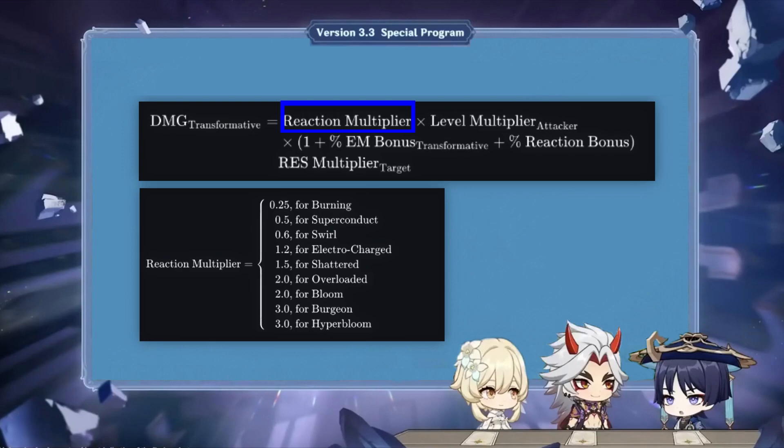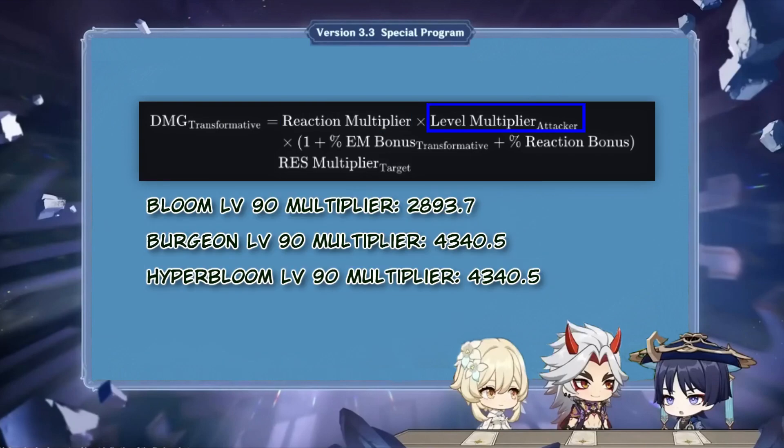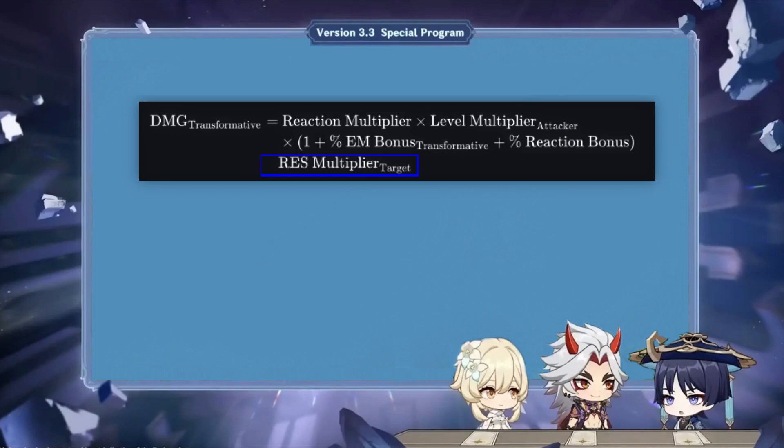The second parameter is the level multiplier, and just like the reaction multiplier, every reaction has its own level multiplier, which adds to how strong the reaction is at a base level. Elemental reactions are also affected by resistance, which is regularly applied based on the typing of the reaction, just like all other attacks in Genshin. For example, reducing an opponent's dendro resistance will increase your bloom damage.